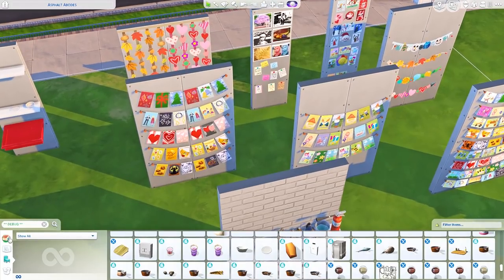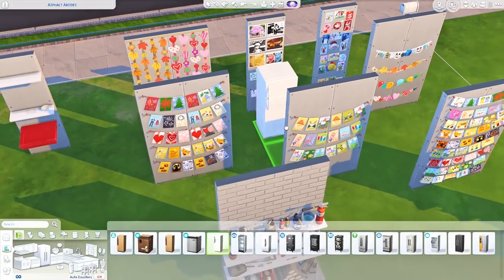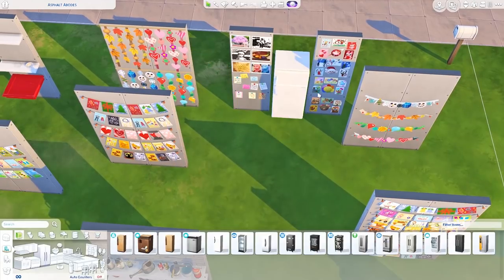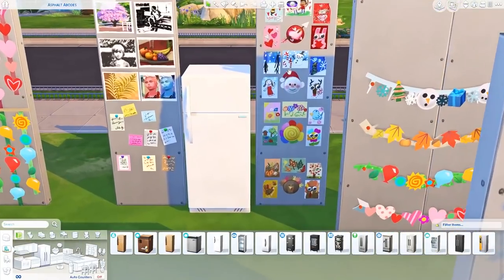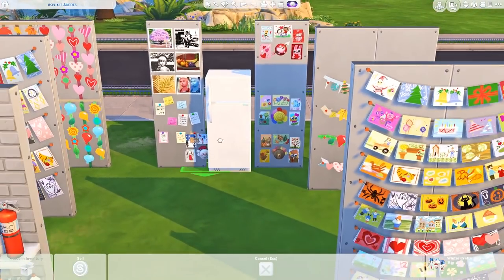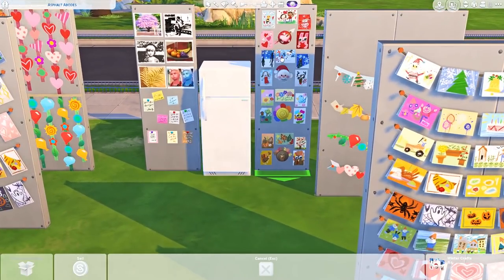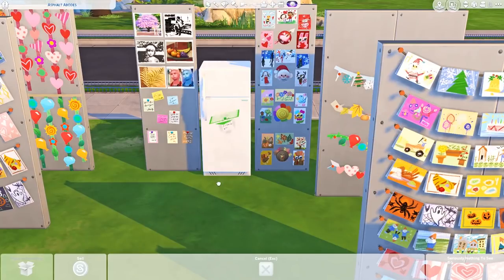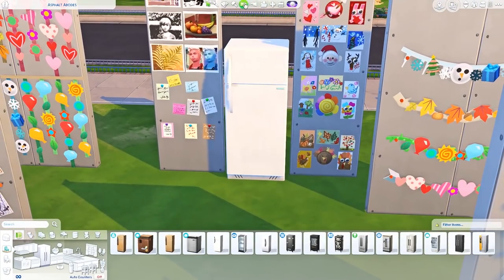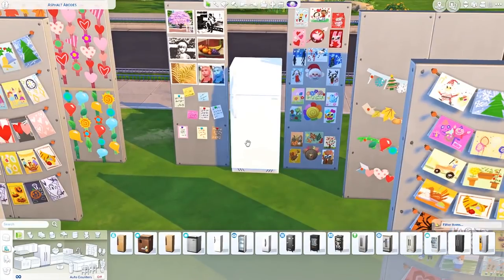Over here I made a few rooms of extra debug menu finds. We have all the arts and crafts from Seasons, and from Parenthood — like these sticky notes. Something really cool: if you have a refrigerator, the sticky notes don't actually snap to a wall, so you can just freely drag them holding the alt key and then the nine key to raise them up and put them on the refrigerator to look like a little magnet — like a grocery shopping list. How adorable! I'm obsessed.